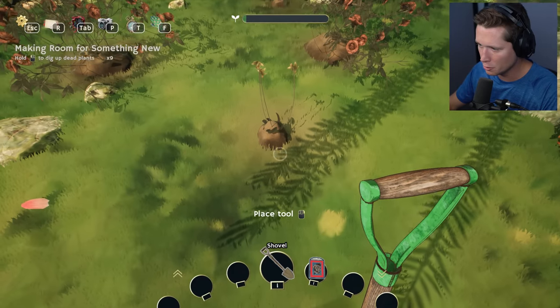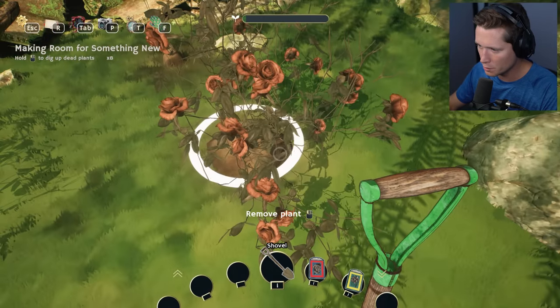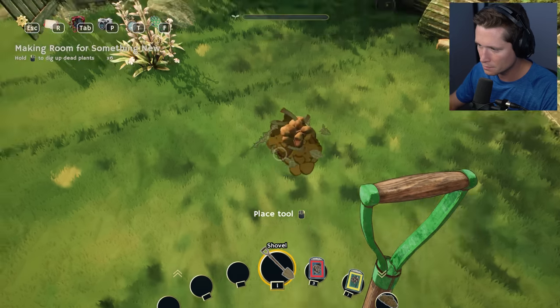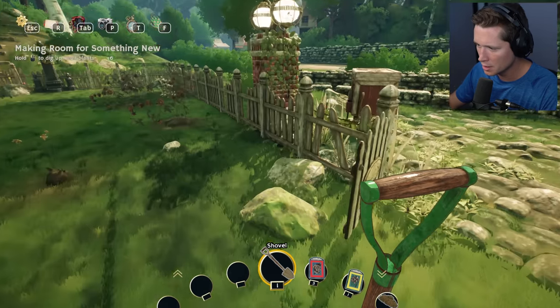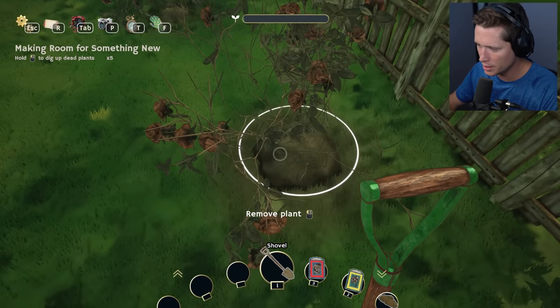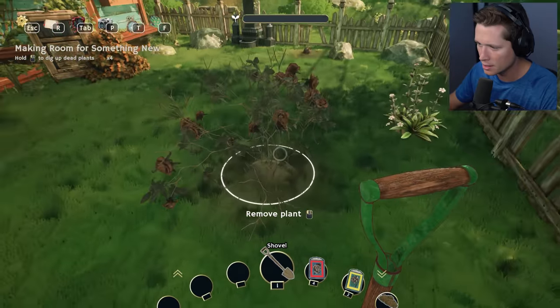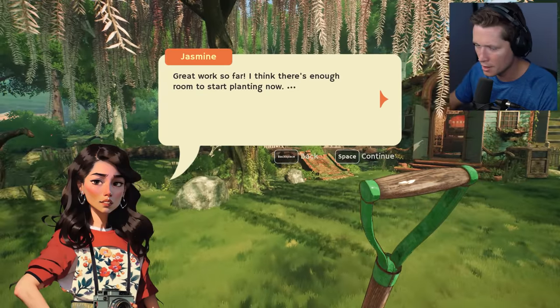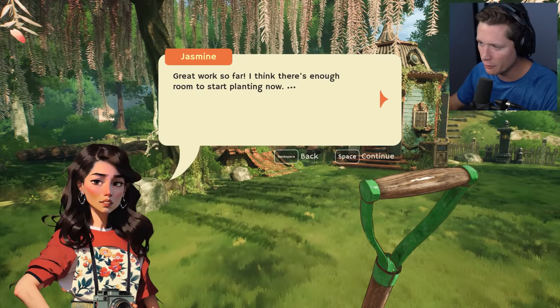We're going to pick up little rose bushes — I don't even know what those are, again your boy is not much of a green thumb, but we're going to get it done. Let's just go around, get a nice fresh start here. I don't want any weeds, I don't want anything in our way. I think we're good to go — nice and clean!